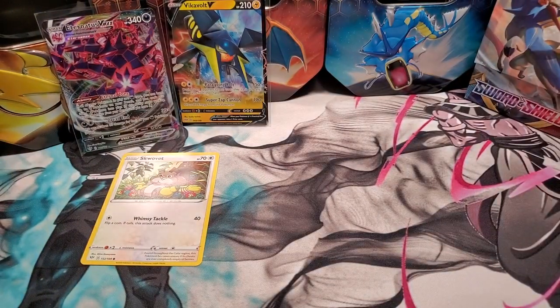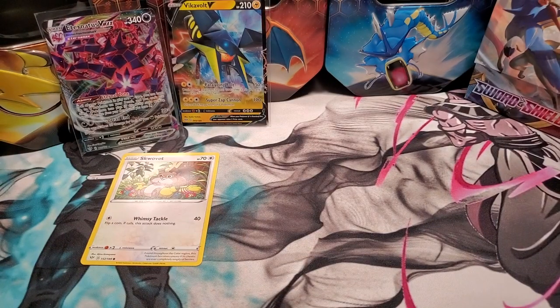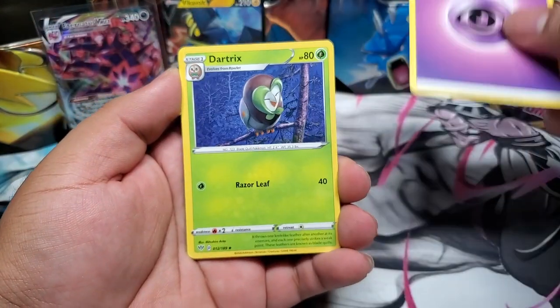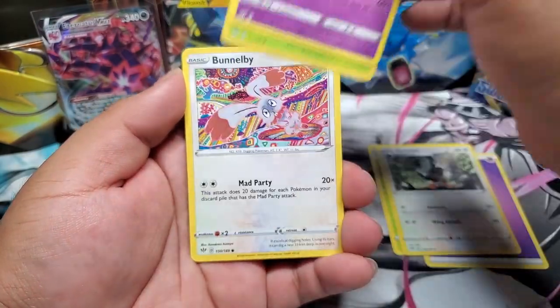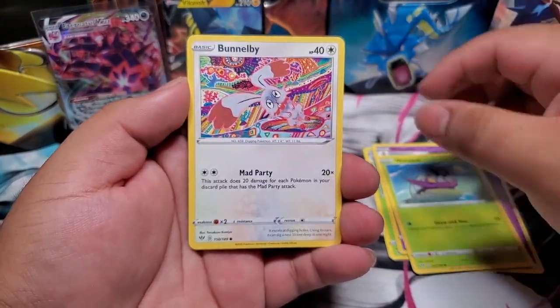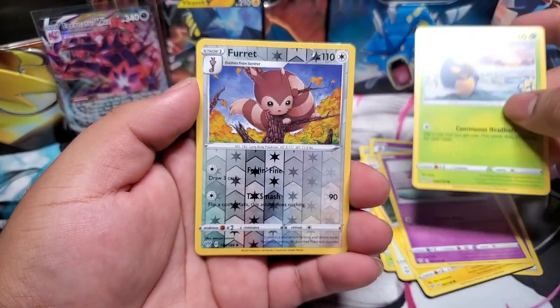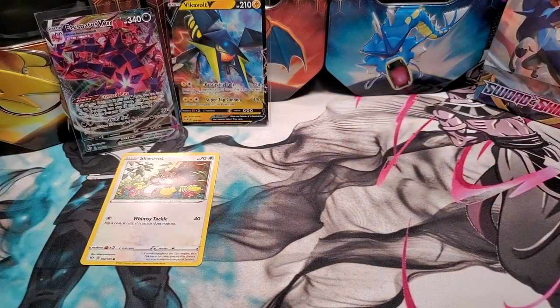Up next we got another Charizard pack — you know it's gonna be fire when it's Charizard on the pack. If you guys have any video suggestions let us know. Here you go, the code card. We know they have a bunch of stuff like the Steel Legion box, which is gonna be awesome — it has a lot of good packs. Let us know if you guys want us to open that. We got a Wimpod, a Bunnelby, a Toxel, a Sinistea, a Karrablast, a reverse Ferret, and a Talent Flame rare beam.